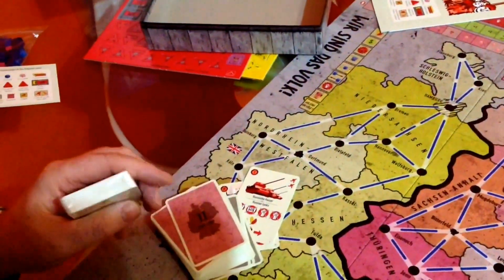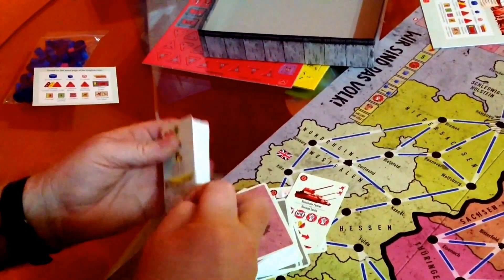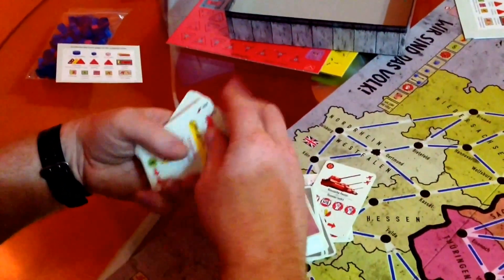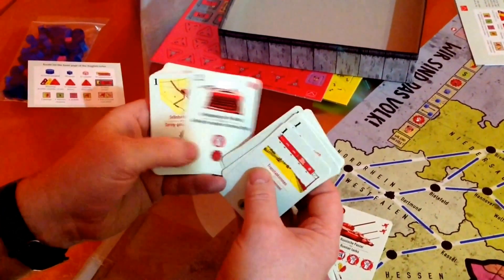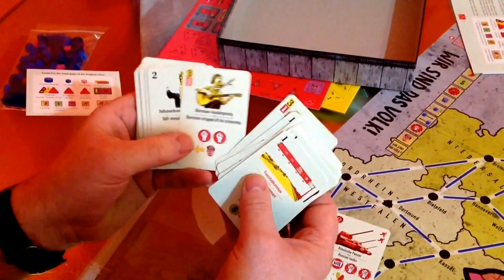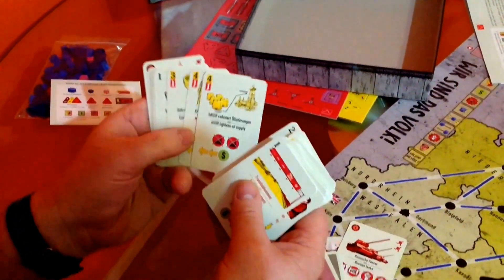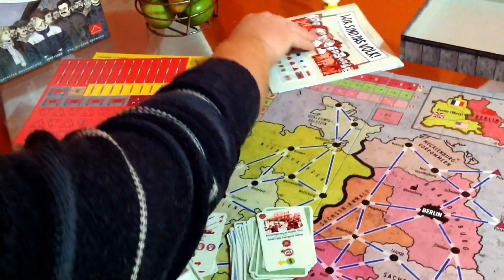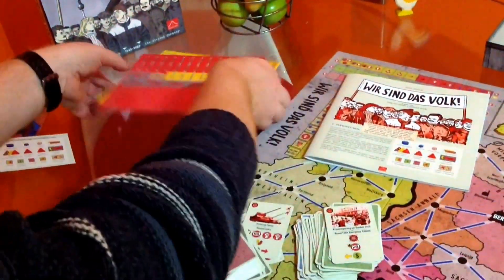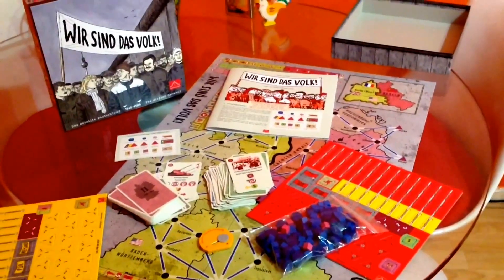We've got another card deck here. It's nice that it's in a compact box — we haven't got a huge box full of air taking up shelf space. Very nice, nice colourful cards. A quick flick through them. That is the components — a lot in such a little box. Wir sind das Volk — We Are The People. Thanks for watching.